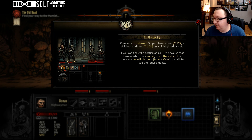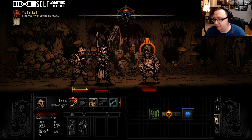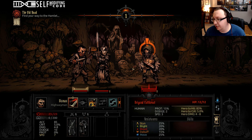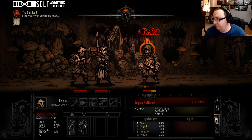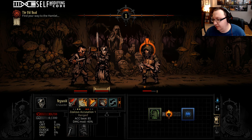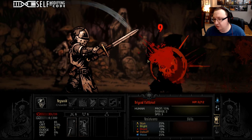Let's go ahead and skip all this tutorial nonsense. Dismas is our highwayman — he's got a lot of bleeds and ranged attacks, usually good in the second or third slot. He doesn't do as much upfront damage but he bleeds. And Rinald is our crusader — he's a lot of upfront damage, healing, and light generation.